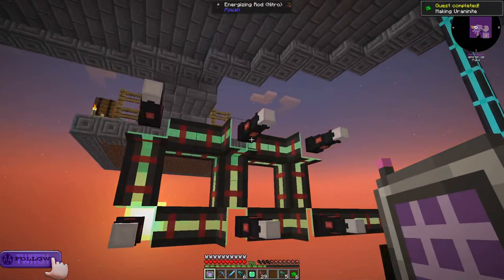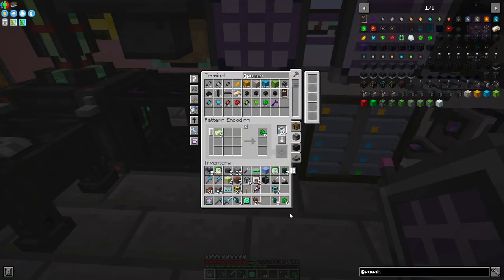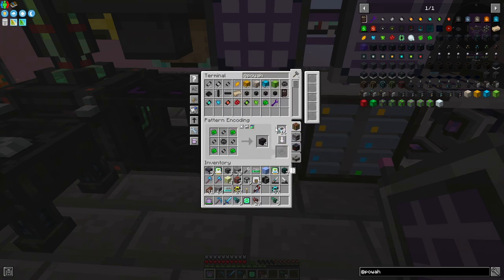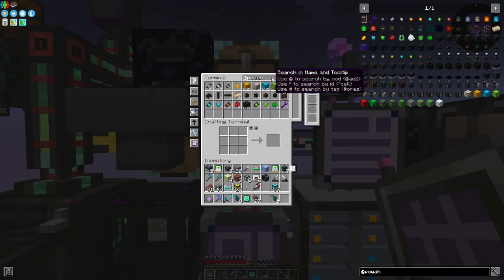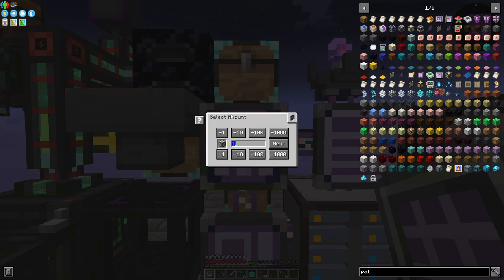With our lasers here, it takes absolutely no time. So now all we have to do is just start teaching this the recipes here. I don't think we've taught it how to make the tiny capacitors. I'm going to have to extend our molecular assemblers here real quick — so let's grab a pattern, another one of the 4x patterns here.